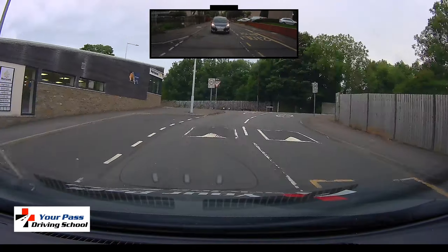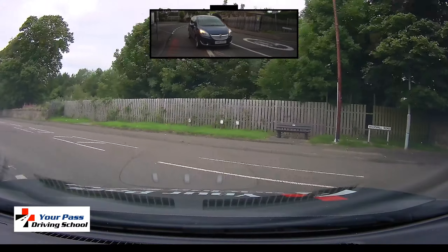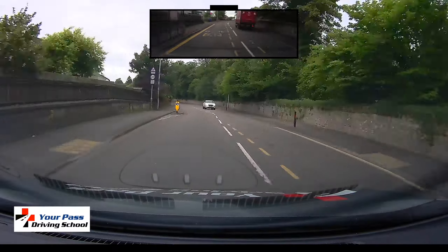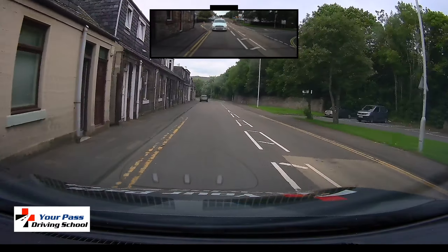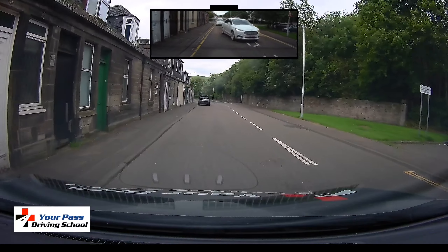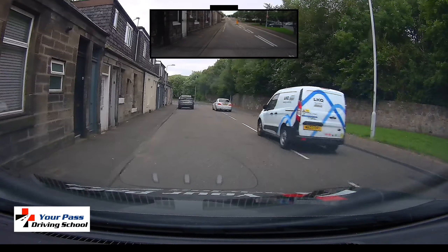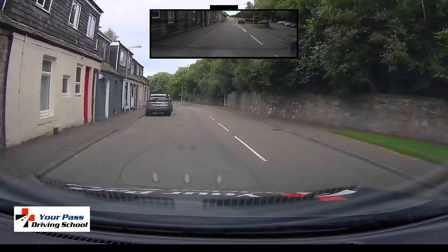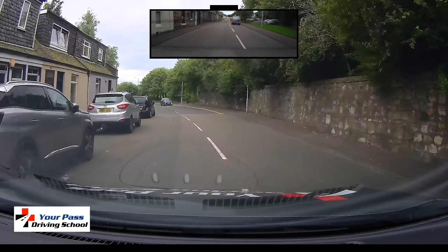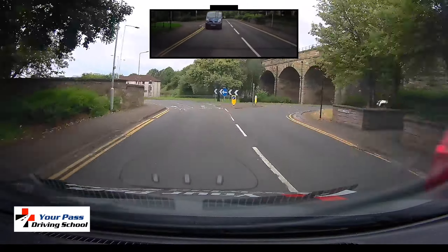The next instruction was also to pull up on the left in a safe place. If you're a regular watcher of my channel, you'll know what's going to happen at this particular spot — it seems to happen all the time, even on test. Far too tight — the wheels are about to get rattled. I asked the learner why, and they told me they were busy looking in their mirror at the time. I said well that's probably why — you need to be looking at the front, looking at that reference point across the bottom of your window. We've since had a look at that and it seems to be working a little bit better.